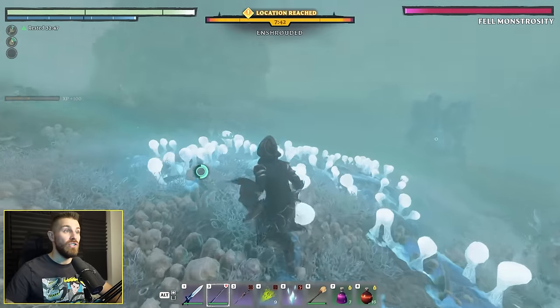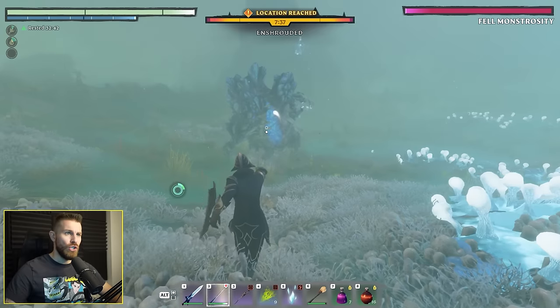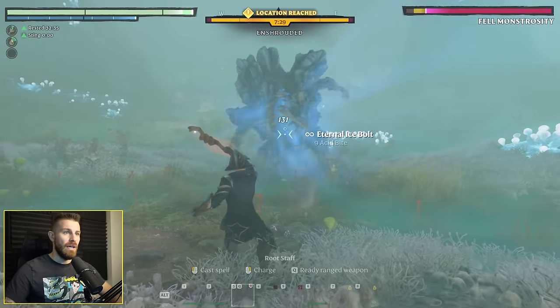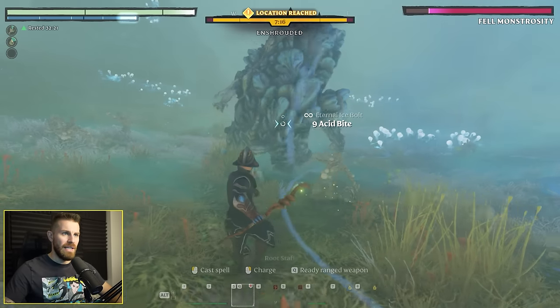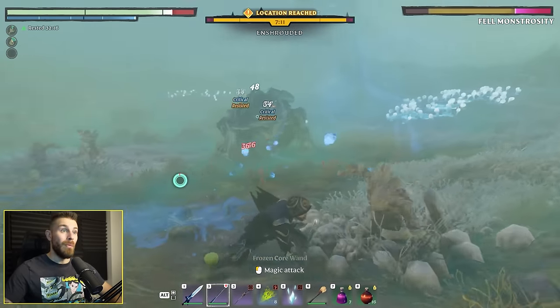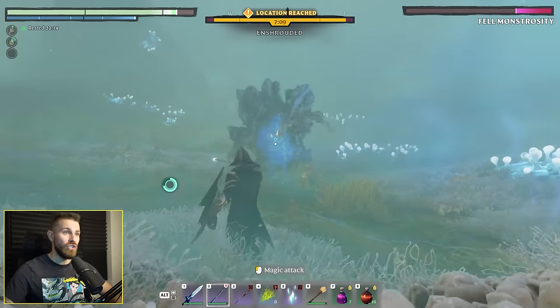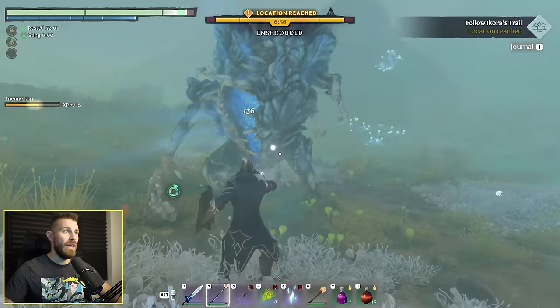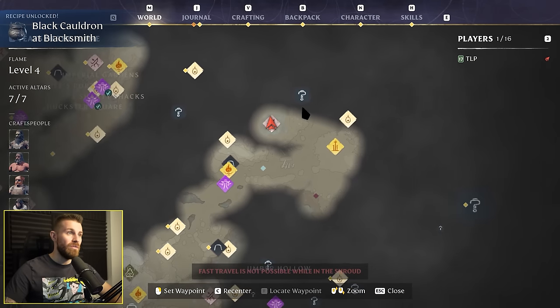We encounter a shroud boss - a Fell Monstrosity, never seen one of those before. We pop acid bite and it almost one shots the boss. That's broken surely. Easiest boss in the game - that was so easy it didn't even feel like a boss.